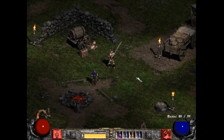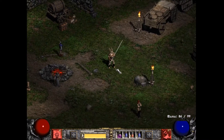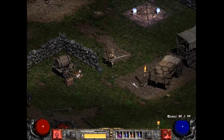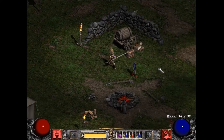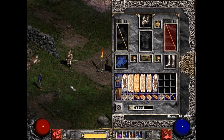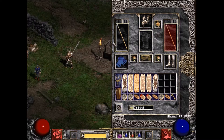Hey, what's up guys, Brandon here. This is a Whirlwind Barb — he's gonna be a pit runner. I just got in the mood to create a Whirlwind Barb today and was theorycrafting something. Here he is, this is Thrall. He was my Frenzy Barb, he's now a Whirlwind Barb.